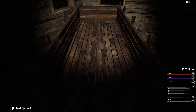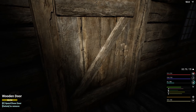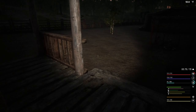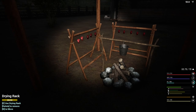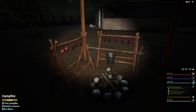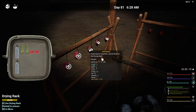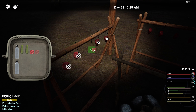All right, it's close to 6:30 in the morning on Day 81. Let's go ahead and drink some water. We got some food we can eat right here, we got some on us actually. Eat that - there we go, that's gonna spoil in three minutes.